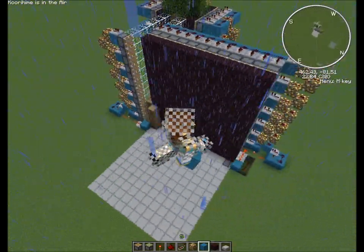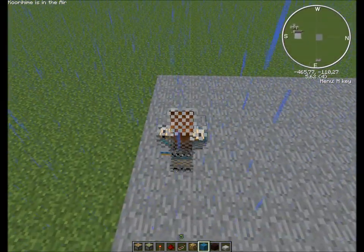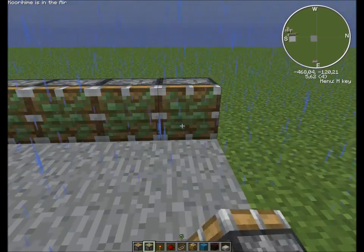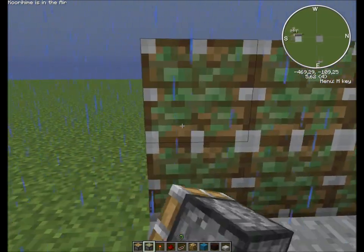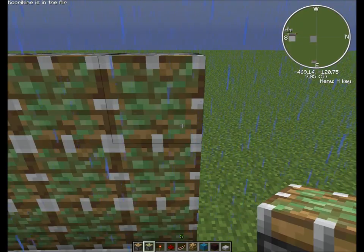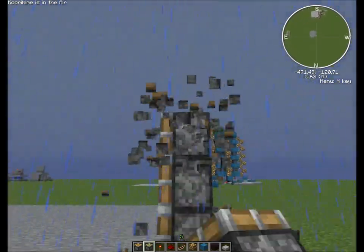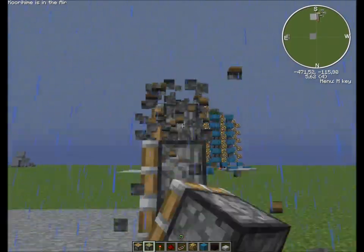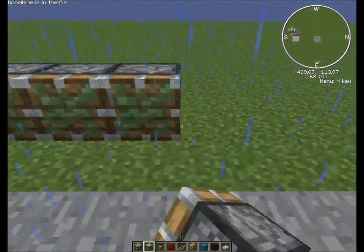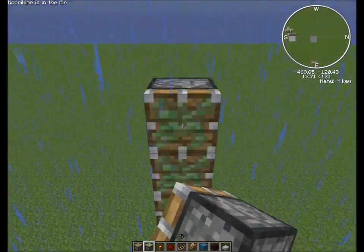This is what we're gonna attempt to build today. So let's just head over to the place I picked out. You will be needing some sticky pistons, normal pistons, a few redstone torches, a lot of redstone dust and redstone repeaters. Plus glowstone and nether brick, which I picked. You can use something else, as long as it's not destroyable by a pick or normal axe — like any stone material block.